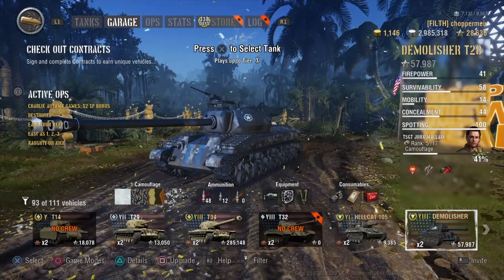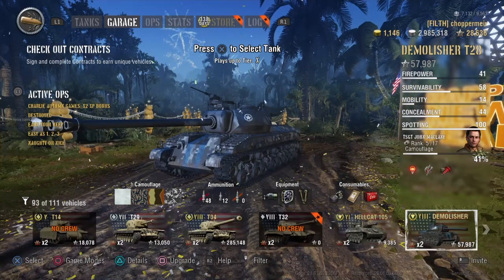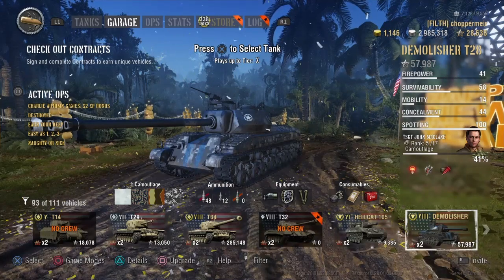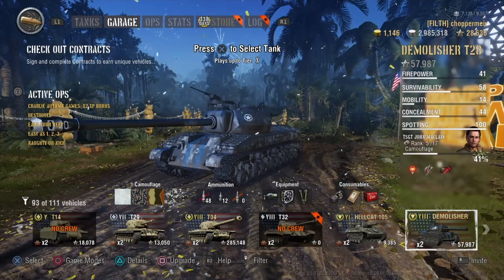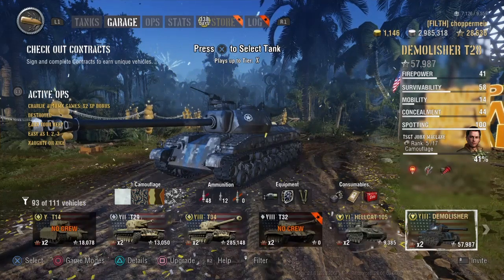But if you've already got a free Hellcat 105 or a free Thunderbolt from the year-long games, lower tiers usually have higher XP bonuses. So if you don't want to buy this, you've already got two tanks you can train crews with pretty well for free. The Thunderbolt's a solid tank; the 105 Hellcat's pretty good fun.